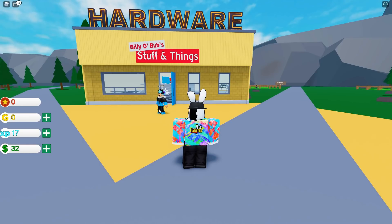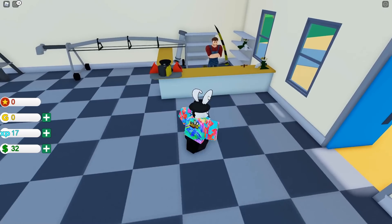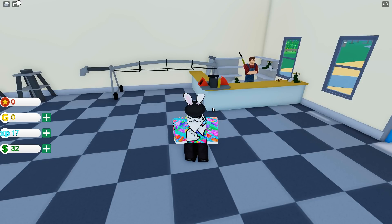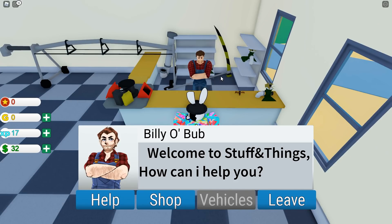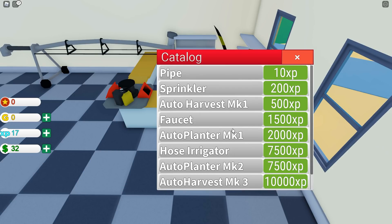I know some of you are probably thinking that looks extremely boring, and honestly at first I thought the same thing - until I found out you can make some incredibly crazy farms. On the left-hand side I currently have 17 XP, so I'm going to make my way inside of Billy Obub's Stuff and Things Hardware Store. Inside, he has quite the interesting tools spread throughout the store. He says 'welcome to Stuff and Things, how can I help you?' The only thing we can really afford right now is the pipe, which is 10 XP.